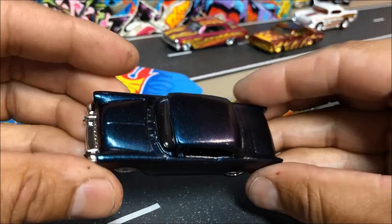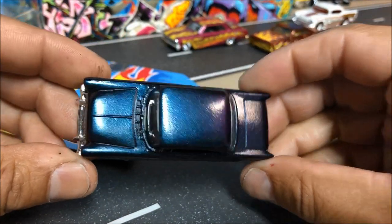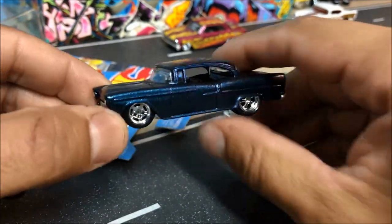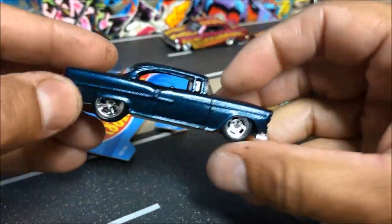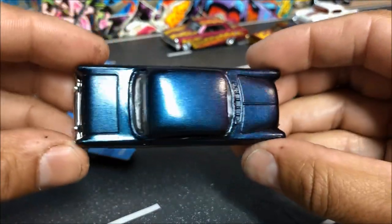Screwed back together, and this one shifts colors — purple, blue. Morado, azul. Cambia colors — see that? Details on the front, back, real riders, black interior. Dope piece.